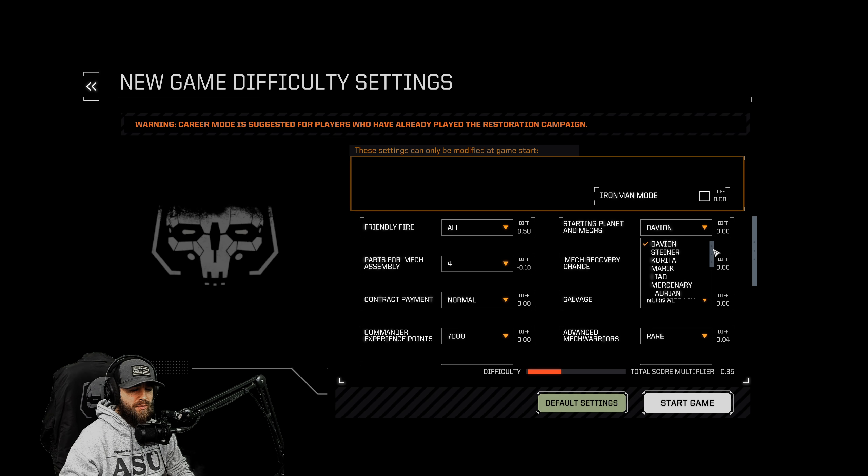Pilots per system we can go down to four. Mech war progression: normal. Mech war exponent: normal. Lethality: normal. Starting money: normal. Shopping sell prices and mech maintenance - it's on easy right now, let's put that to normal. Scrap return values we'll do at 15. Really we're not changing anything dramatic. The big decision here will be what we're going to do with the starting planet and mech. Each one of these is a little bit different: Davian, Steiner, Kurita, America, Leal, Mercenary, Turin, Magistracy, Harano, Funsies, Pirate, Primitive, Brawling, Fire Support, Recon, and Sniper.